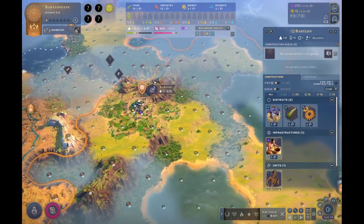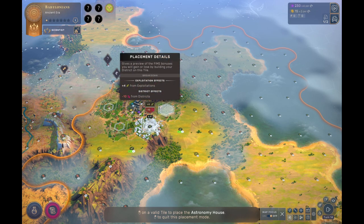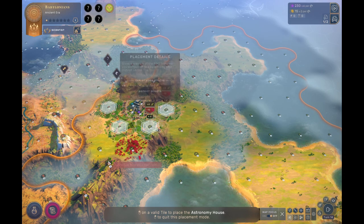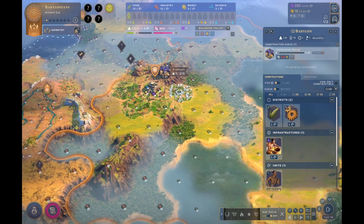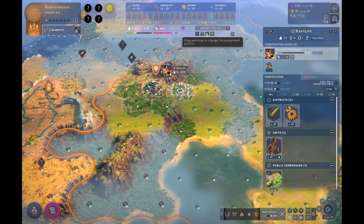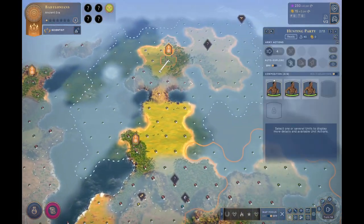First things first, let's get our city set up. There you go, the city of Babylon. We've got some decent spots to put out our astrologers. I can put an astrologers here and then a farmer's quarter here. It's not too bad — not fantastic. I can also put the astrologers here and put the farmer's quarter there. This gets me a little bit closer to the mountains, which is nice.